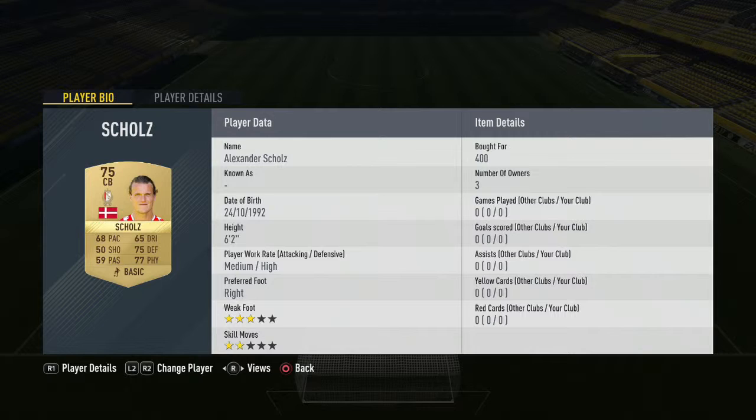We move on to centre-back first — Alexander Schultz, 400 coins. The cheap gold players are the way to go for a lot of these squads. And for the second centre-back, we have Arslan Najik at 1,900 coins — more expensive than Schultz obviously, but not too bad at all.